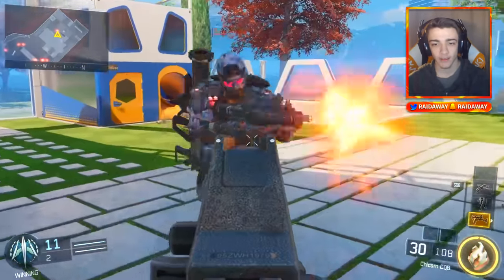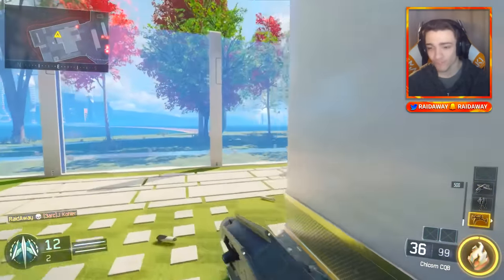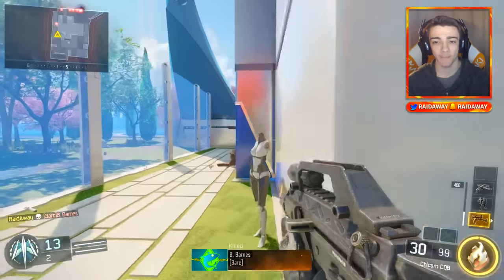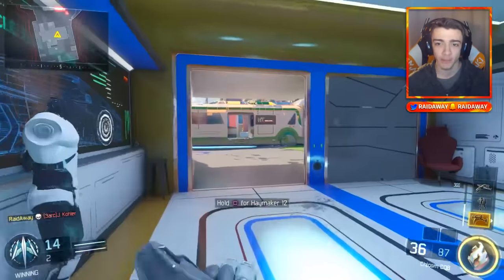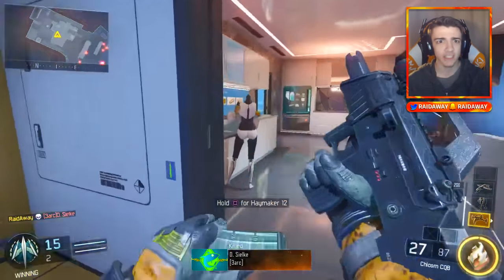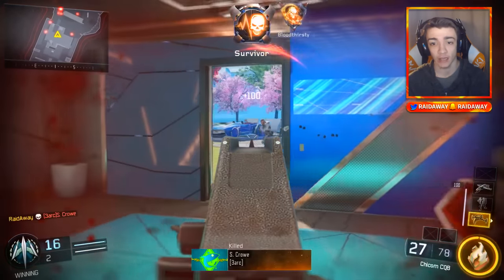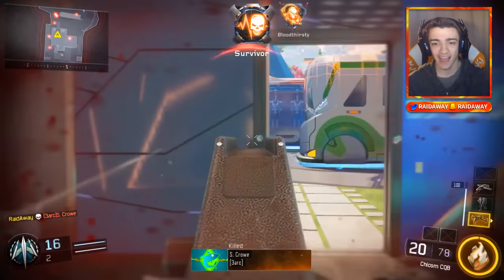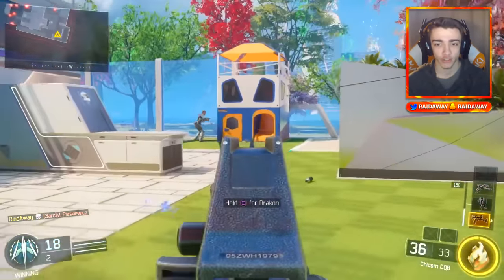Oh man, the Chicom CQB — I remember this weapon! It was a four-round burst submachine gun, so you had to tap fire with it. It was really interesting to have a burst submachine gun in Black Ops 2. This thing used to be super overpowered. I absolutely loved the Chicom — it was really powerful and I really liked the burst fire style for a submachine gun.